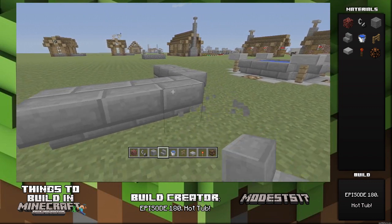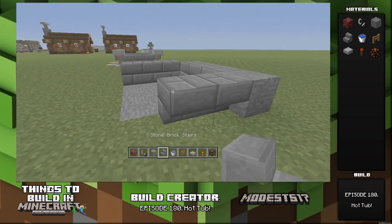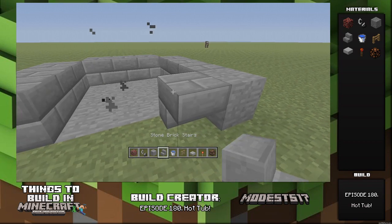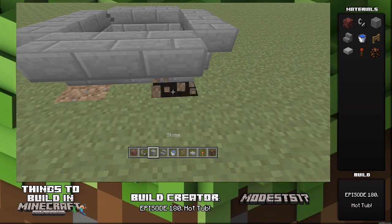I got this idea from a viewer when they built sort of a spring in a viewer world and it was really cool. I wanted to make sort of like a hot spring out of it, but a hot spring just kind of looked like some water and I don't think people would really like it that much, so I made a hot tub instead.